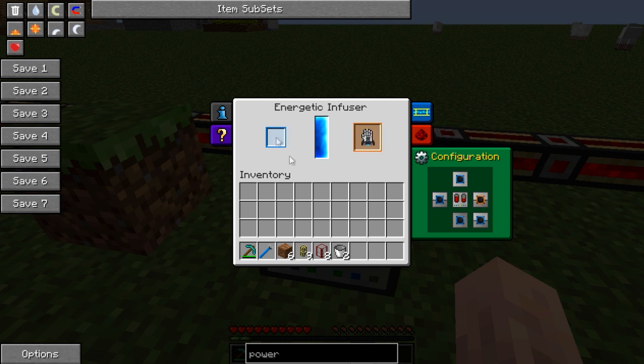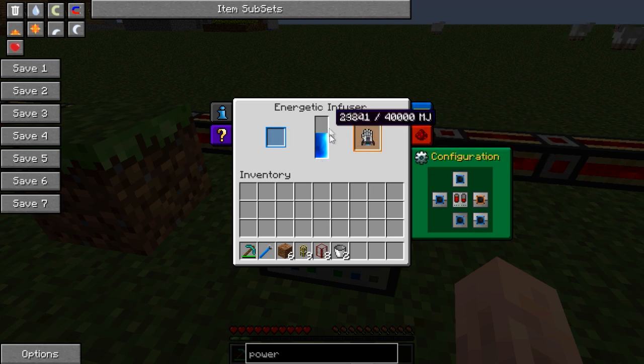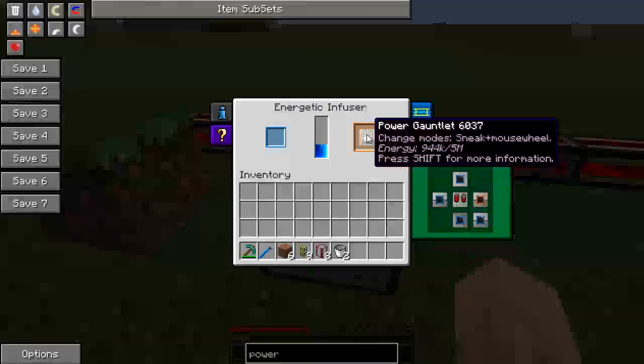Basically you drop what you want to charge in there, and there you go — it will start to fill up as you see there. It's eating up the internal storage buffer, which is counting down very, very slowly. So yeah, that could take a long time to charge.